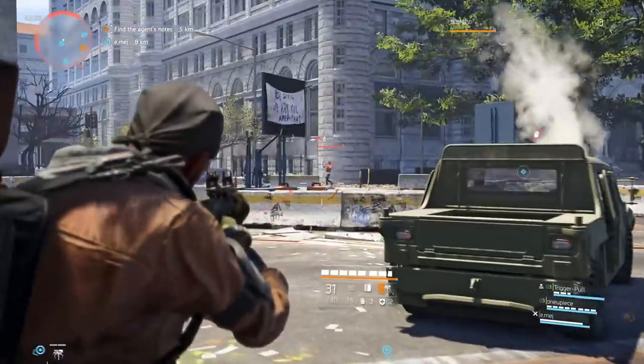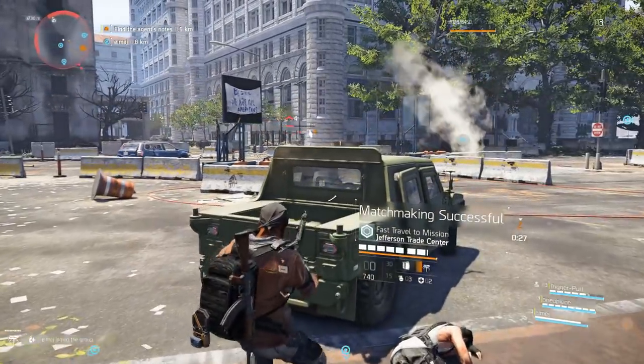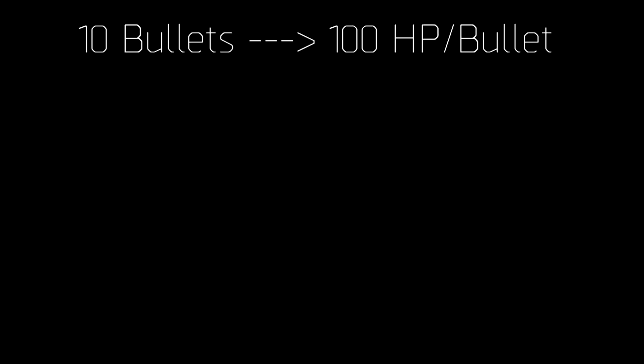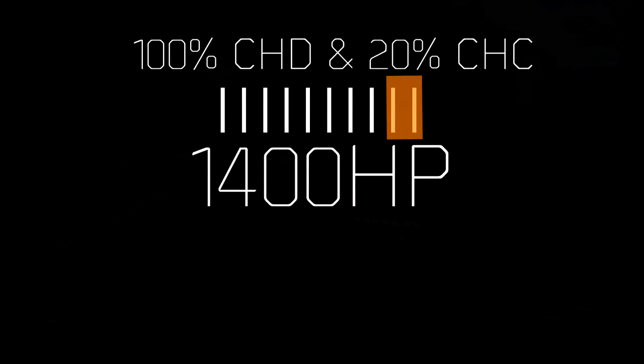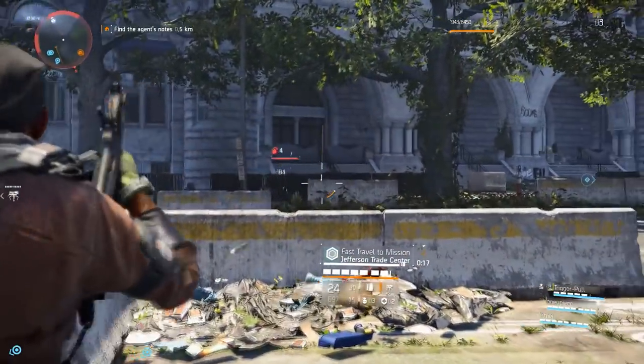Here are some numbers to show what the potential actually looks like. Say you have 10 bullets and they all deal 100 HP each — your total damage landing all 10 on an NPC will be 1000 HP. Now, if you had 100% critical hit damage and 20% of those 10 bullets landed critical hits, your damage is now a potential 1400 HP, since two of the bullets would strike for 100% more damage.